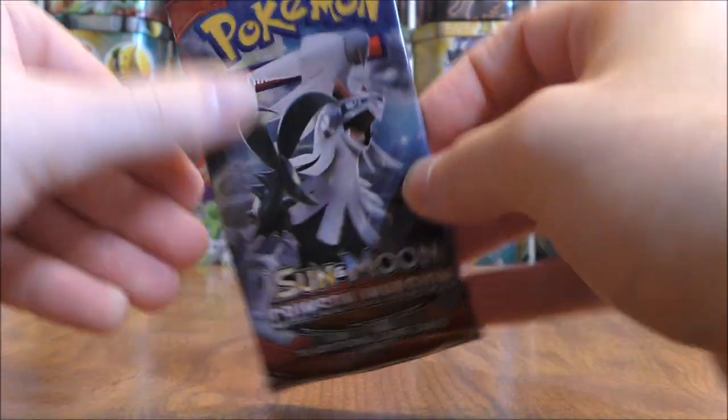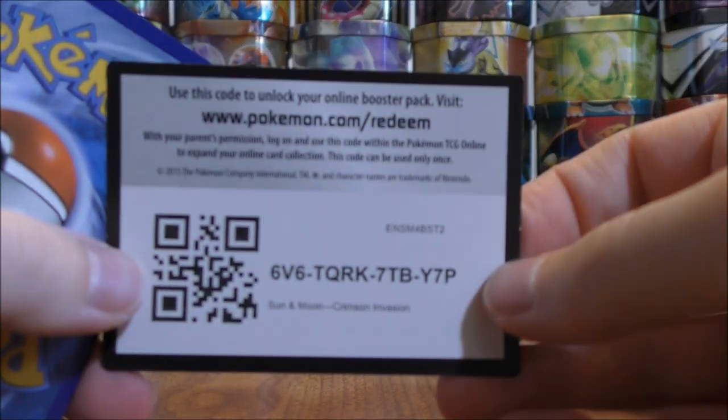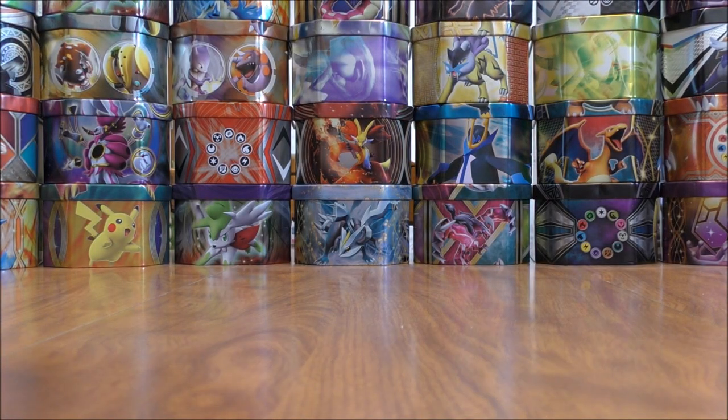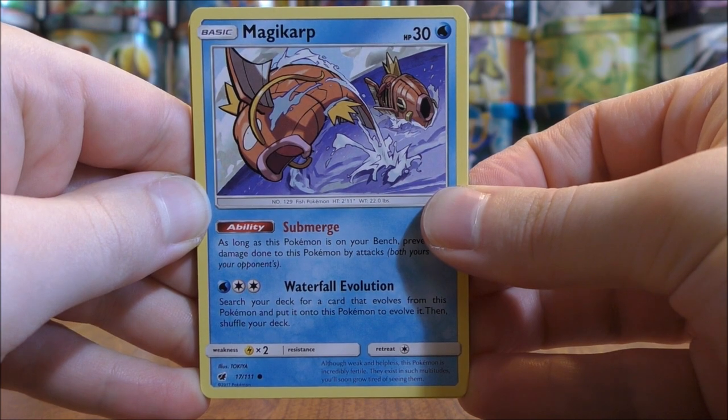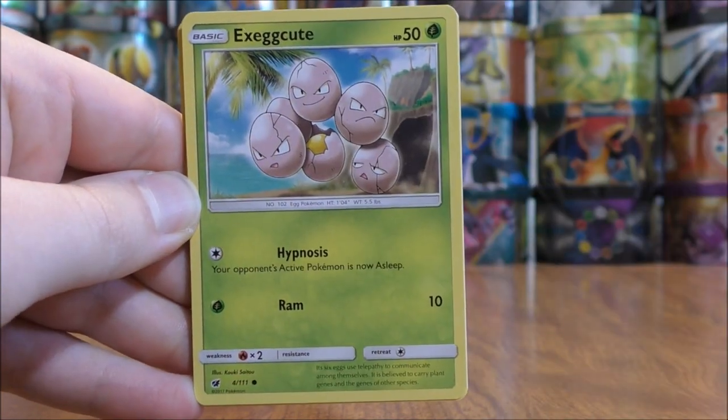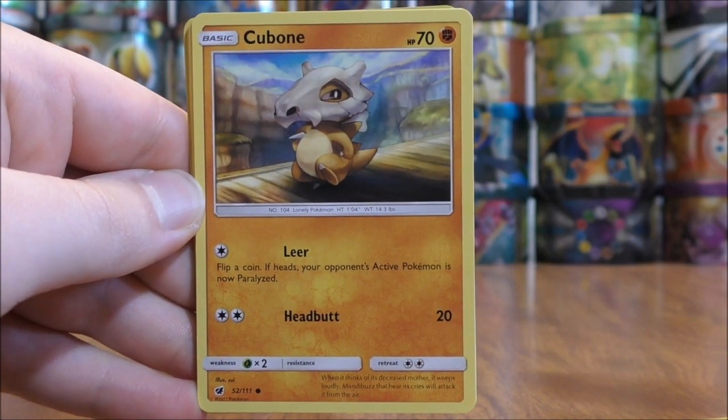Silvally cover artwork pack now, the final pack in this video. I've had decent luck overall from Crimson Invasion. I know I've read a lot of people that have had terrible luck with their Crimson Invasion booster boxes. Magikarp to start the final pack — easily the most powerful card in this set. Exeggcute, Cubone, Mankey...